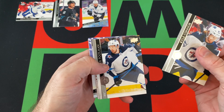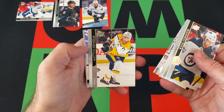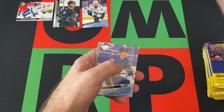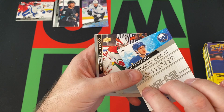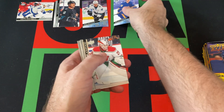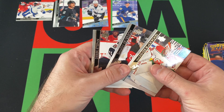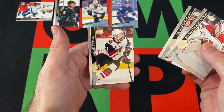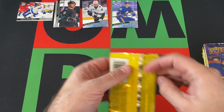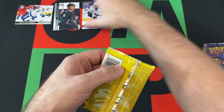We got Kyle Connor, Tucker Poolman, Jake DeBrusk, Mattias Ekholm, Dylan Cousins — that's not a bad one, he's on the list of good ones, though I think I already have that card. McKenzie Blackwood, Damon Severson, and Derek Stepan round things out. One for two with the Young Guns, but still not the guy we're specifically looking for.